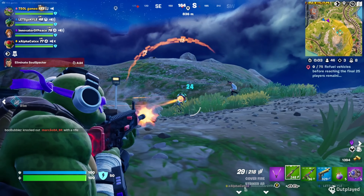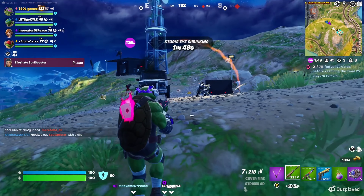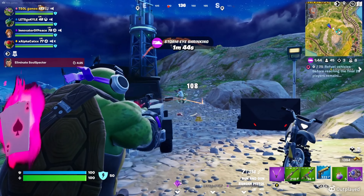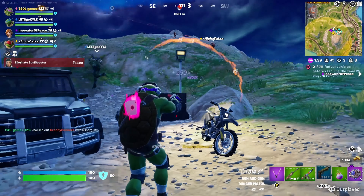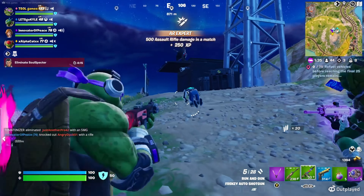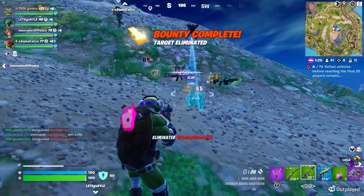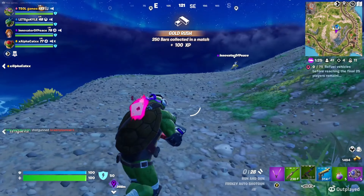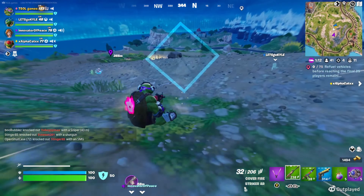With most of this lobby's bots out of the way, we were getting ready to face some real players. The easy part of this match was well over, and now we were getting ready for a real challenge — a fight to the death on the island. Kyle, guard the zipline.